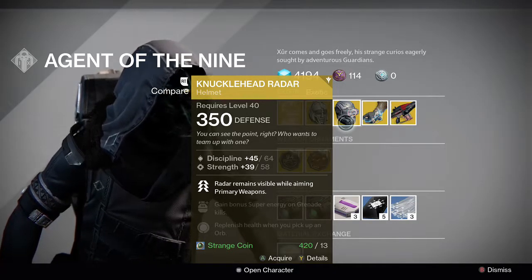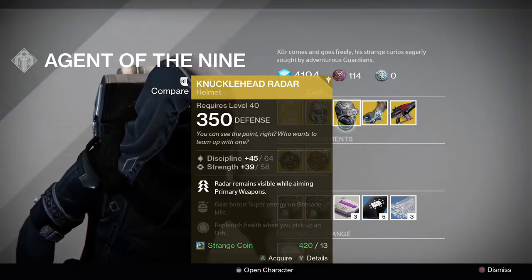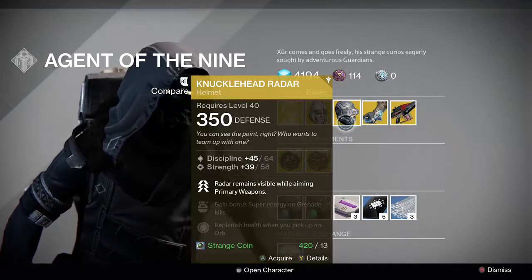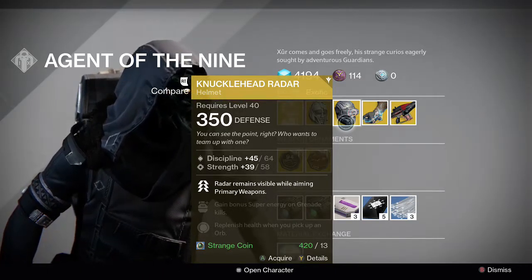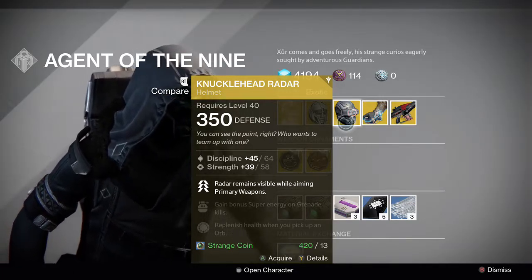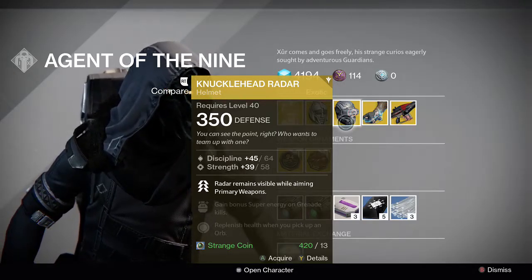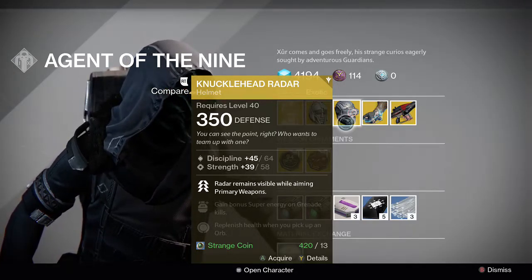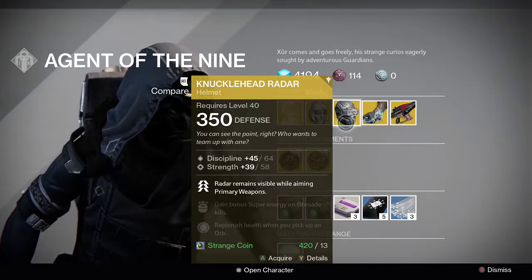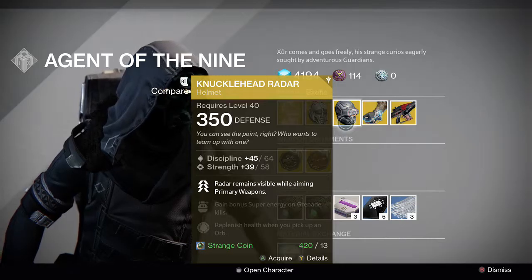For the Hunter, he's got the Knucklehead Radar, which honestly is a kind of worthless helmet at this point, because there's an artifact that does the same thing. I would not waste your time with this helmet. If you really want that perk but don't want to run that artifact, okay, sure. But I honestly think there are much better exotics for a Hunter out there than this one, so I wouldn't even waste your time with it.